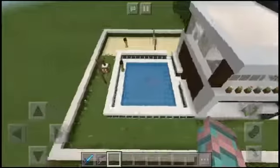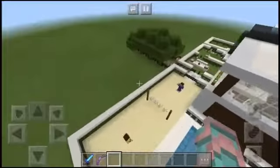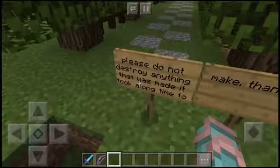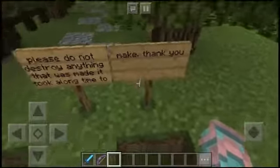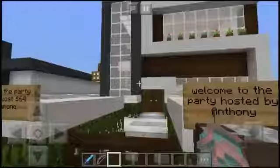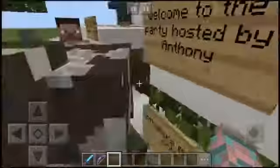This is the main house, that's the pool, and that's the volleyball section. We'll look at that a little bit closer later. It says 'Please do not destroy anything that was made, it took a long time to make, thank you.' So yeah, this took a long time.